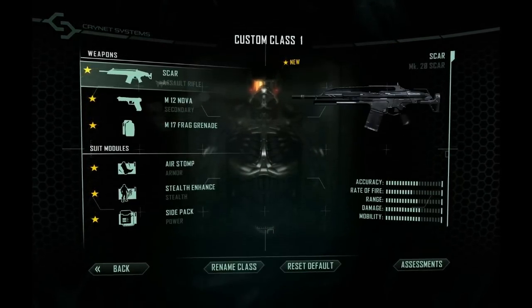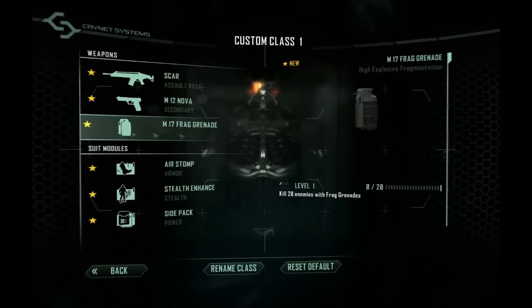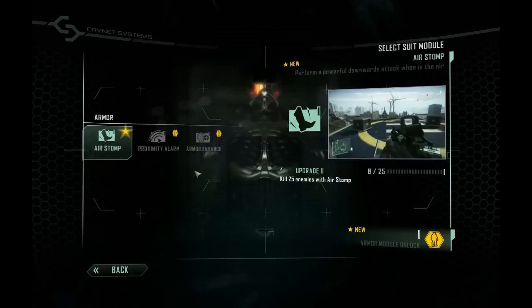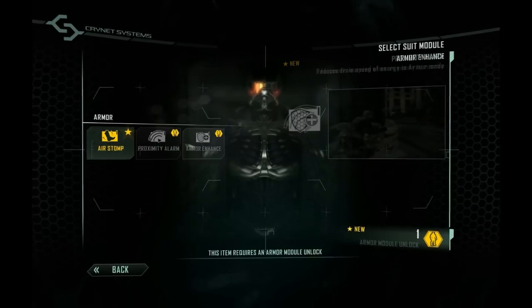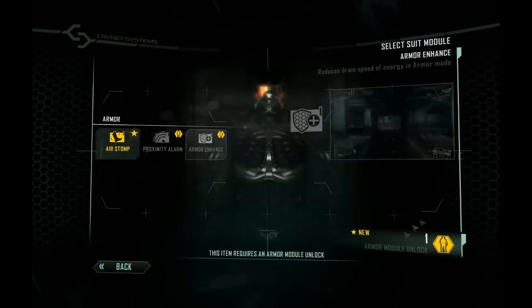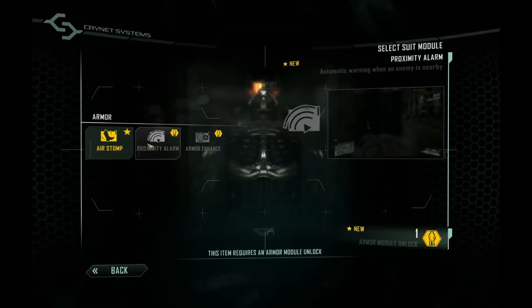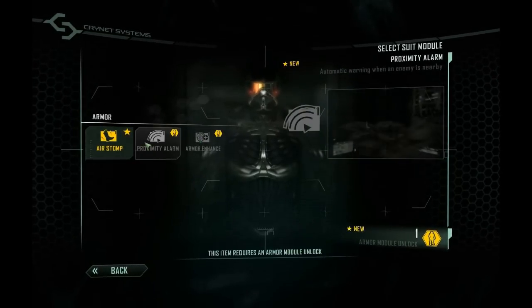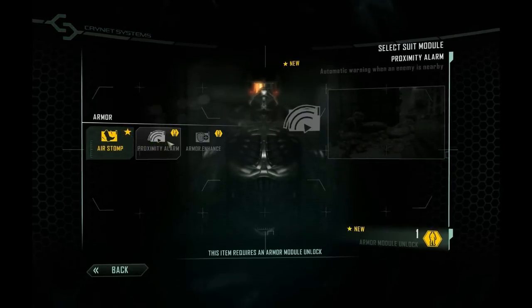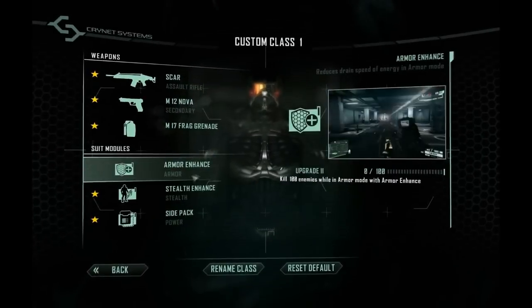At rank 5 you unlock customization with a primary weapon, secondary weapon, lethal grenade section, and three perks. Looking at the perks: air stomp is an ability where you jump into the air and slam down. In the demo's montage it shows someone taking out four people huddled together, but I personally have never been able to pull it off and use it effectively to kill people.